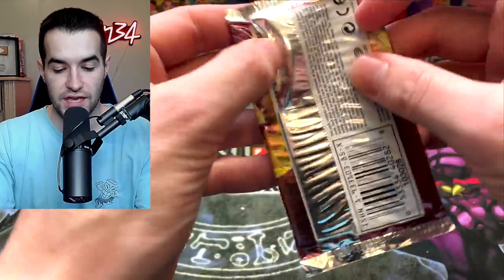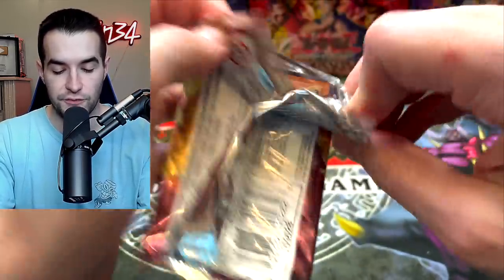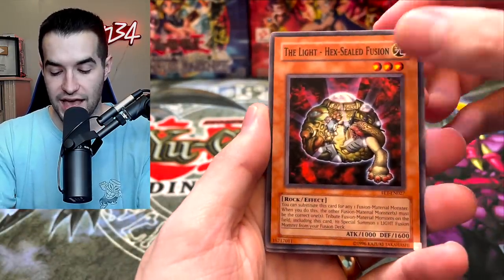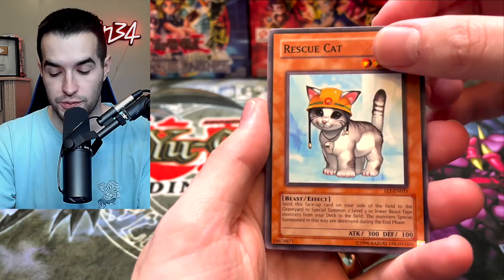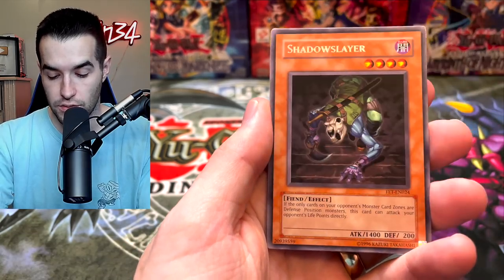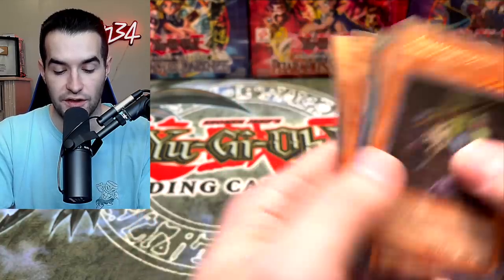Time to move on to another Flaming Eternity. This is a lot of sets I don't get to open too often, so let's see if we can pull something epic. Light Hex Sealed Fusion, Good Goblin Housekeeping, Rescue Cat — good pull, just got reprinted so it's probably down in value but still pretty valuable — and then Refusion, Shadow Slayer, Mechadog Marin, Release Restraint, Cat Nipped Kitty, and Dark Hex Sealed Fusion.